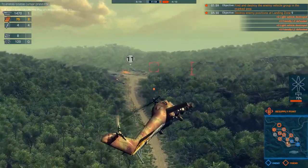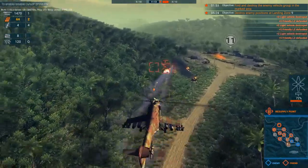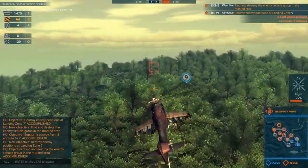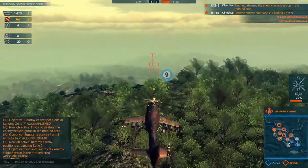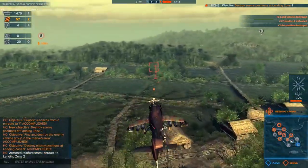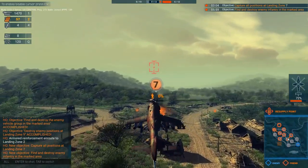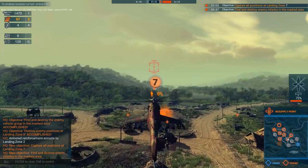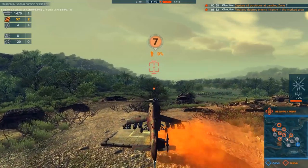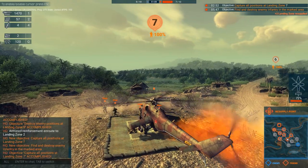One of the most difficult missions I've come across so far is something you'd think would be relatively simple: hunting infantry that are hiding in a particular section of the map amongst the trees. The way the spotting mechanics work in Haliborn, certain units are more easy to detect than others, and infantry hidden in the trees are incredibly difficult to spot. Generally, they require a scout helicopter to be able to spot them. But scout helicopters are relatively light in terms of defense, and a lot of these infantry groups can have multiple MANPADs hidden amongst them, making it extremely difficult to even approach them in the first place.